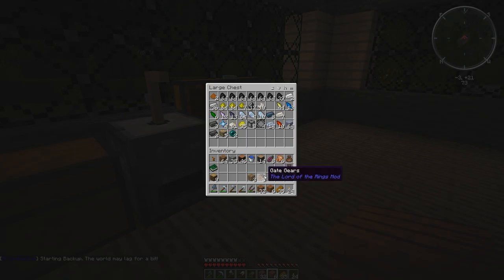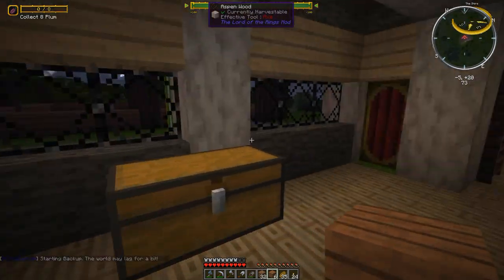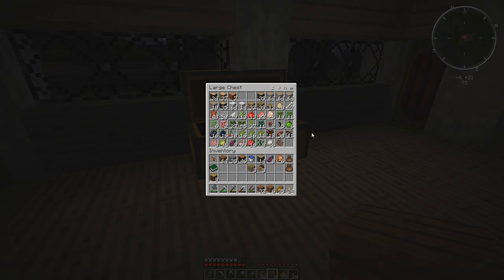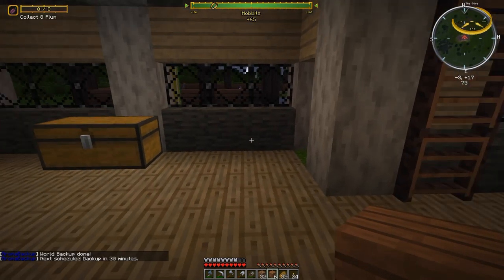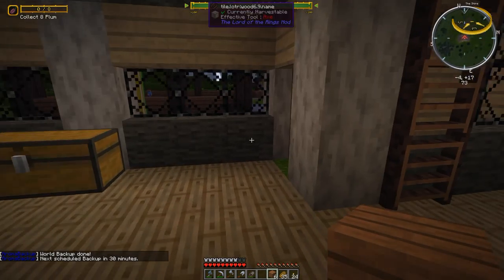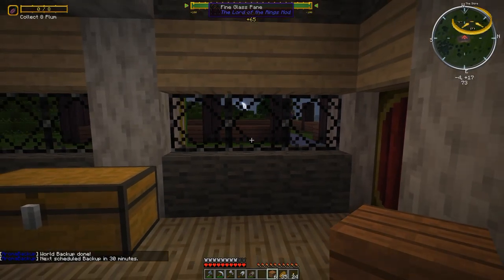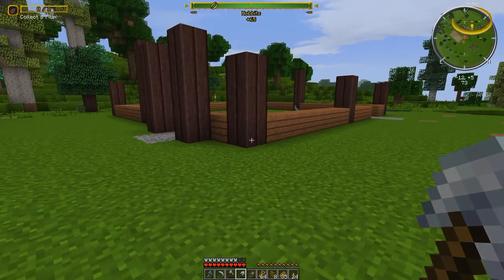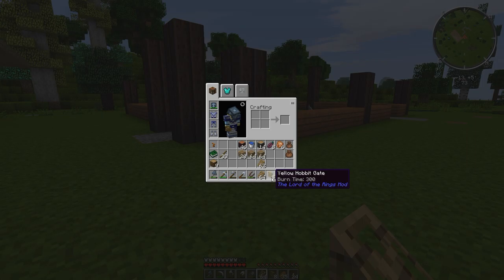Do we have cactus for green dye or green flowers? I don't think we have any of that yet. There's got to be another way to get green. Let me build some carpenter's blocks and come back to figure out how to finish laying the rest of this out. We couldn't get green unfortunately because we don't have cactus, so we're going to go with yellow hobbit gates for now.